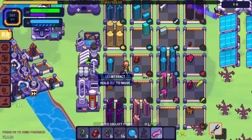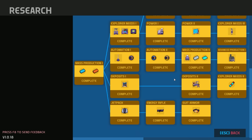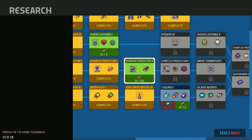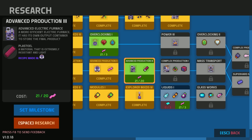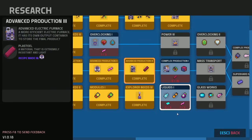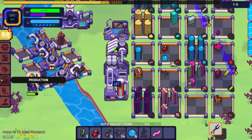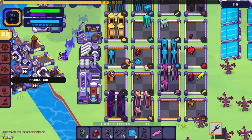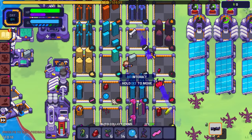We have 20 plastic, which means we have enough for advanced production tier three, giving us the plasteel ingot — which is what we need for our next island! Let's get that researched. Advanced electric furnace — more efficient, has its own output container, material that's extremely resistant and light. The electric furnace takes four-and-four and makes one. Let's grab those.